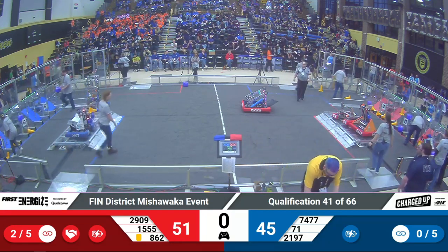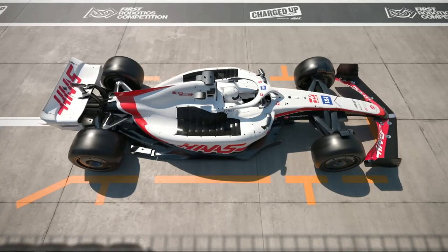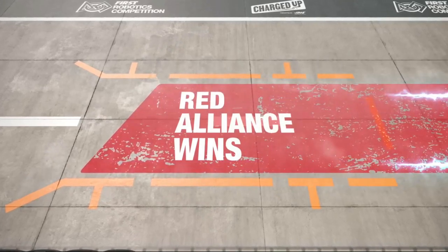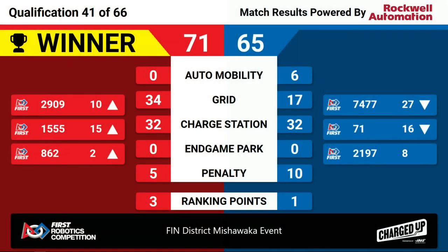Lights are green. Go clean up your robots. Let's see the scores for qualification match number 41. Looks like we've got the Red Alliance on the win here. Red Alliance has a score of 71, Blue Alliance has a score of 75. We've got three ranking points for the Red Alliance, one ranking point for the Blue Alliance.